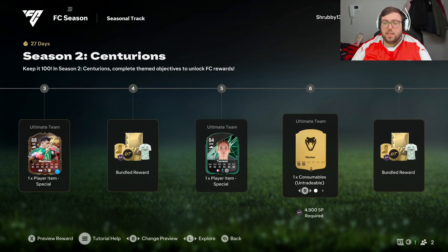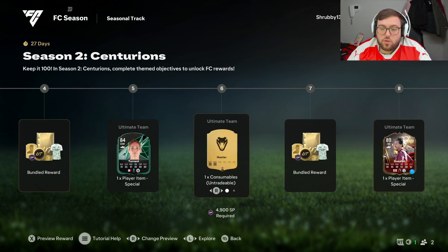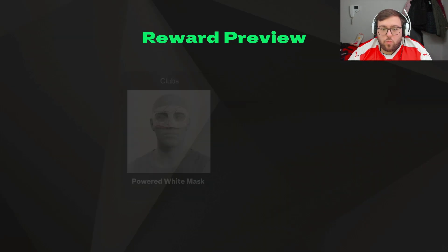Then we get a Hunter chem style — and we get a choice here between a Hunter and a Shadow. Thank you EA for giving us a choice! Let me know in the comments which one you're going to pick. Then we get another bundled reward which has got a white mask for clubs and a 78-plus times-five player pack.